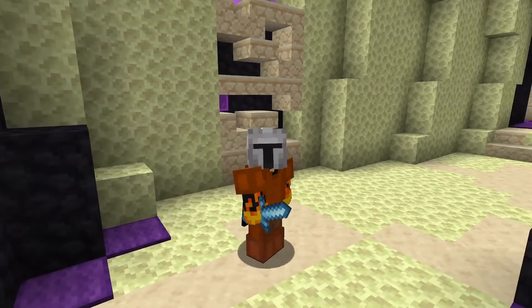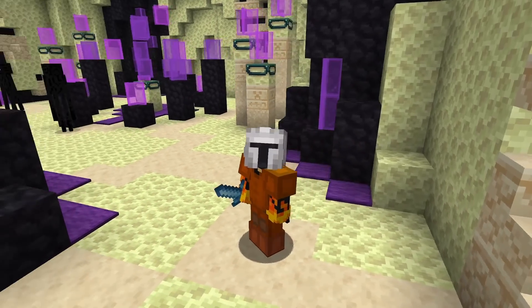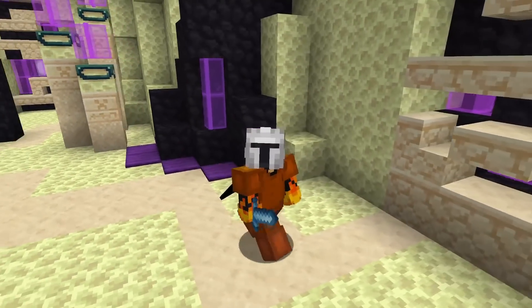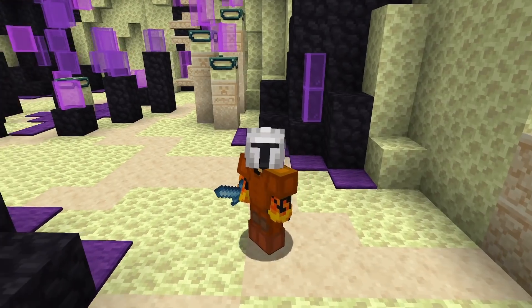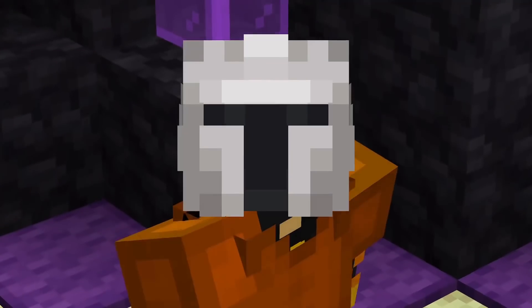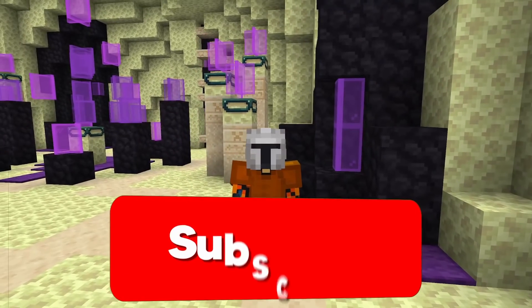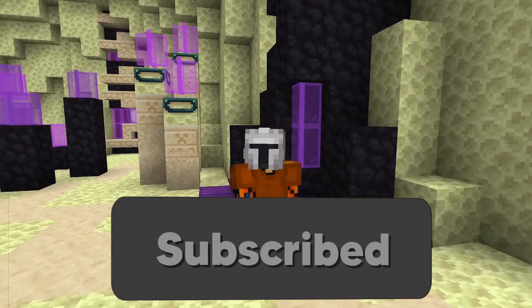Today I'm going to be showing you guys a very interesting bug with the crimson armor that makes it by far the strongest set in the game for DPS, and that destroys anything else by over 10 times. I'm not exaggerating when I say 10 times — literally 10 times.